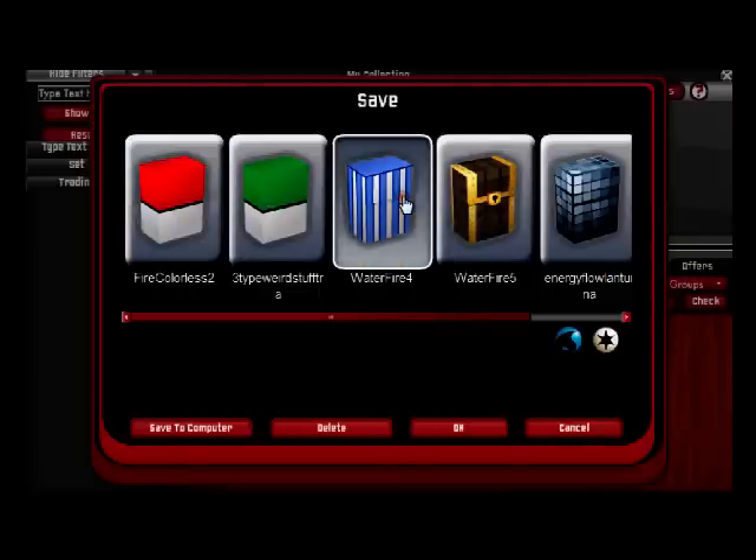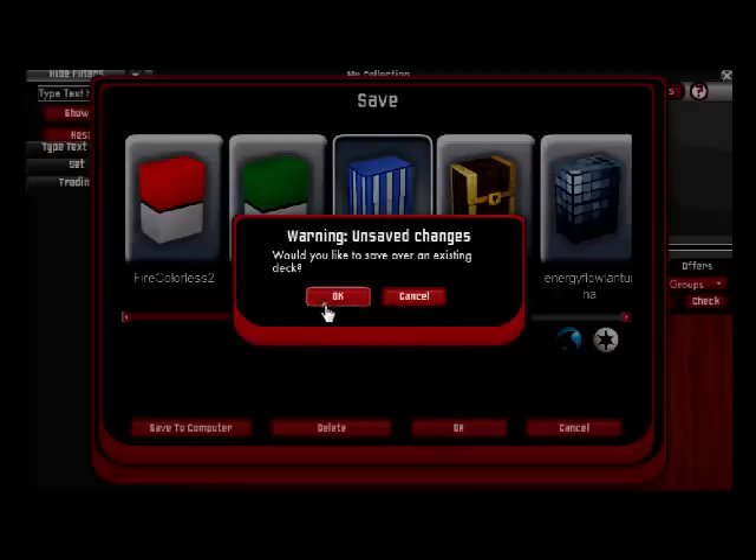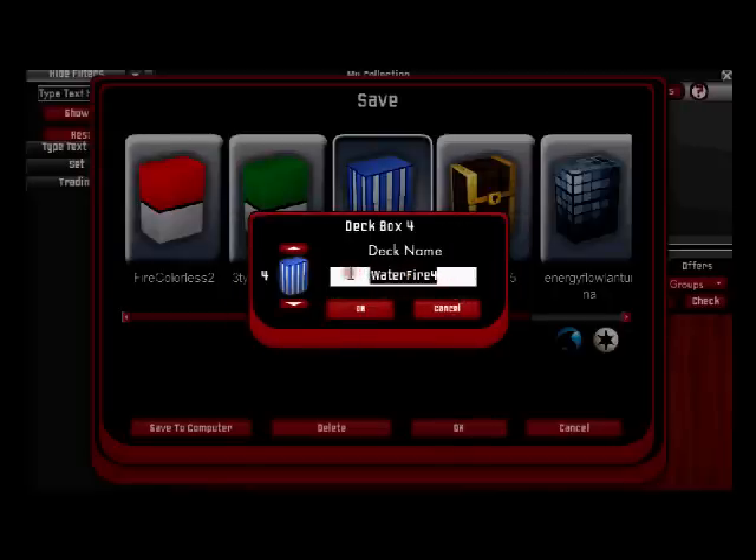Save to deck box — I'll save over 'water fire four.' Well, that deck box isn't as cool as the chest one. So let's find a cool red and blue one or a smiley face — that was cool. The zebra-striped one implies you probably made it in SolidWorks. I'm sure that was a reference some of you understood. SolidWorks is a computer program that lets you make solid 3D models. Ultra Ball, Master Ball, Black White — what happened? I want a Great Ball. No one gives a shit about Great Balls.